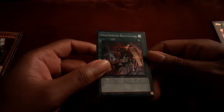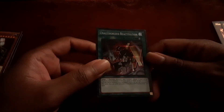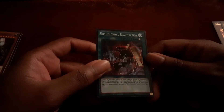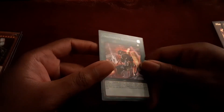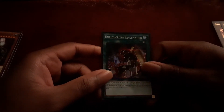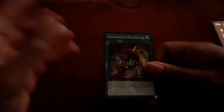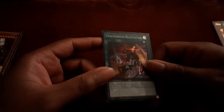And then we have Unauthorized Reactivation. You target a Machine Monster you control, and equip one appropriate Machine Union Monster from your hand or deck to that monster. The Union Monster equipped cannot be special summoned. You can only use this effect once a turn. But that's fine because you can get an end-phase Gear Frame, equip it to Fortress or Cardinal, and then during your turn you can special summon the Gear Frame and get all its effects off.